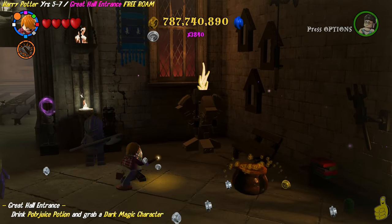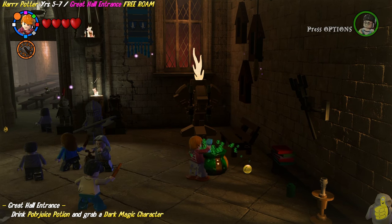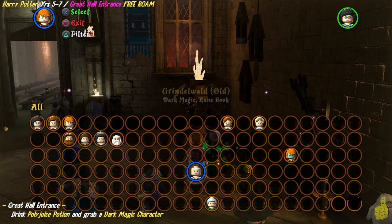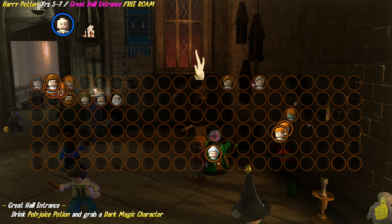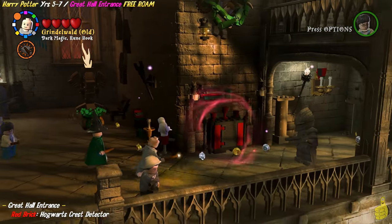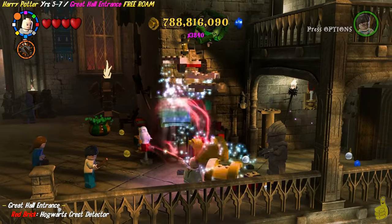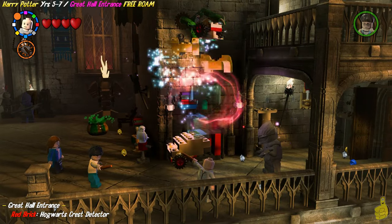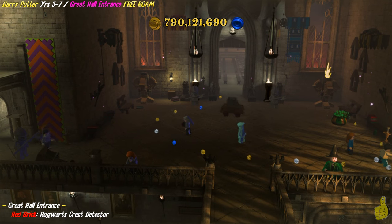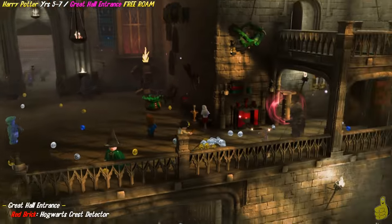Over on the far right wall, we're going to find a cauldron. We're going to take a little sip of some Polyjuice Potion so we can get ourselves a Dark Magic character — we're going to stick with Grindelwald. You may have purchased some other ones or have others available, so you're welcome to use whoever you please. Over on the right, you probably noticed a black and red box. We're going to shake things up with Dark Magic and rebuild the pieces into this little buggy — meep meep — and it drives in a little circle, leaving the token behind.